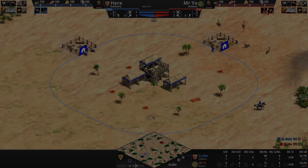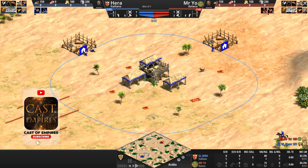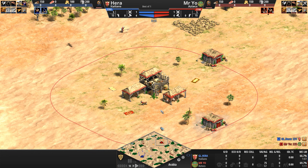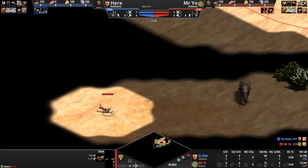Hello everyone and welcome to another high-low game of Age of Empires. Today, a civilization that wants to get its butt up to late game meets a civilization that wants to avoid the late game as much as possible. As Hera, playing as the Italians in blue, gets ready to take on Mr. Yo, playing as the Aztecs in red. All the players herded their herdables, explored their immediate surroundings, and tried to get their butts up to Feudal Age ASAP.